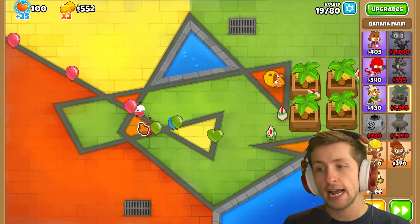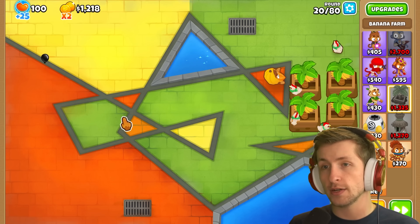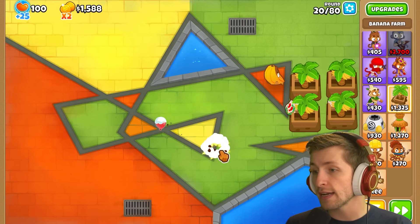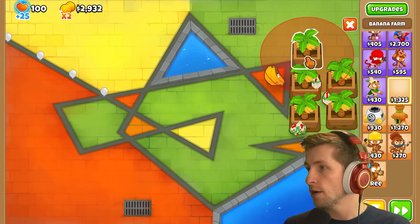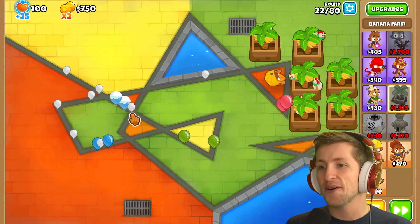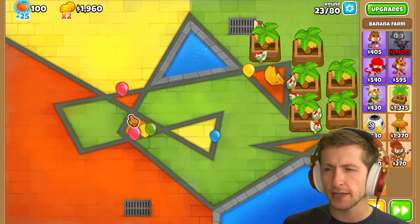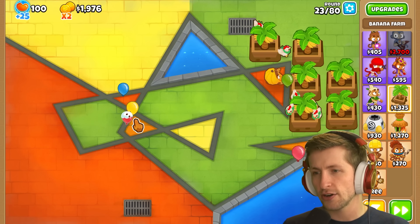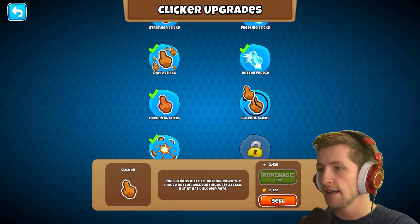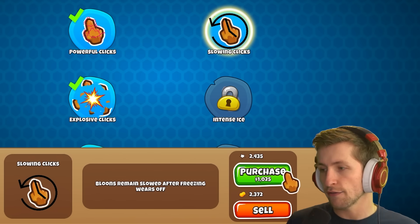I think black balloons first show up around round 20-22 — but wait, I can freeze them, so I can still pop them. Nobody panic! Now we're actually making more money so I can put down more banana farms. We're getting somewhere! Let's upgrade the cursor because pink balloons are starting to sneak by — I don't like that.